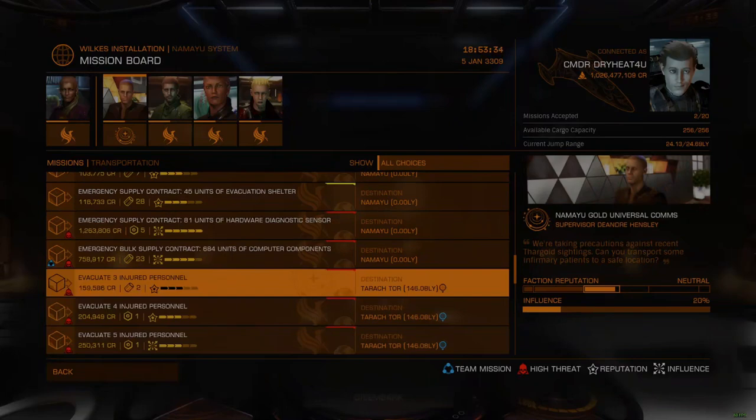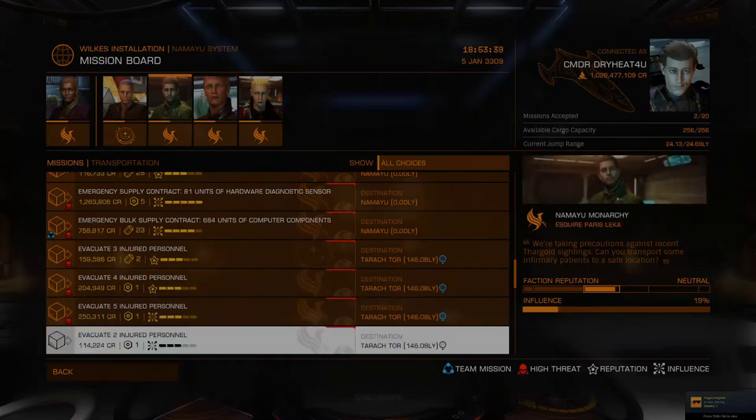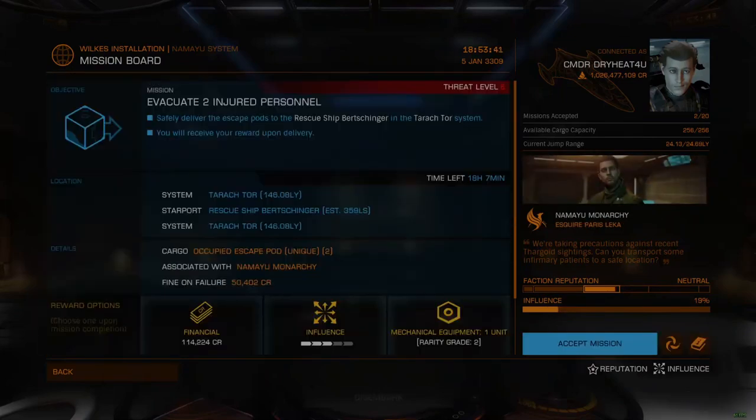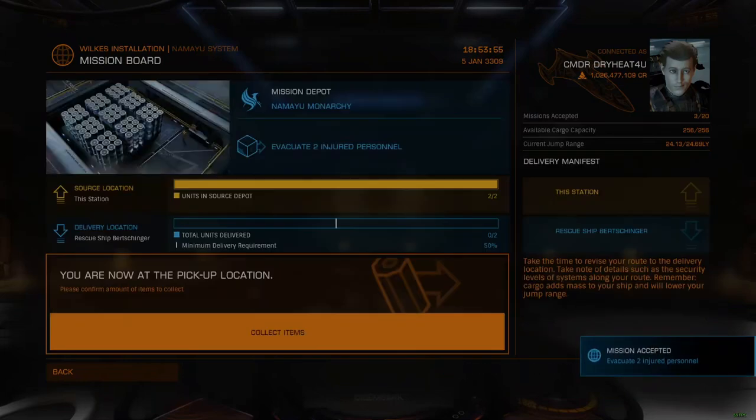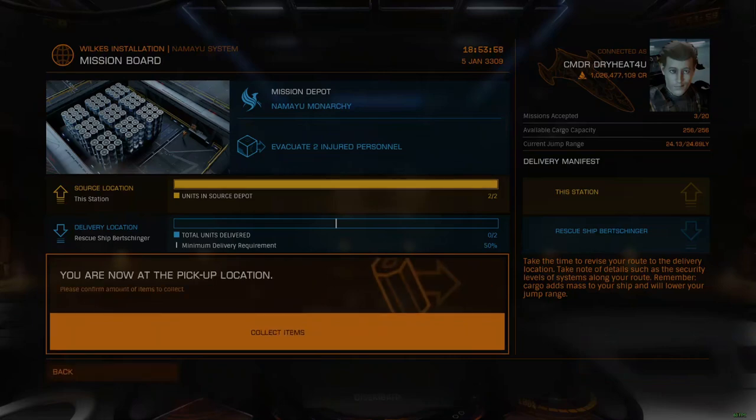The emergency conditions in a system mean that these source and return missions are more likely to ask for emergency-related things, like basic food, basic medicine, and emergency shelters. However, in my travels through the mission boards, I saw source contracts for things like Onionhead and Osmium, so anything goes here. It's best not to pre-purchase commodities expecting a mission to have them, as you are likely to be disappointed.